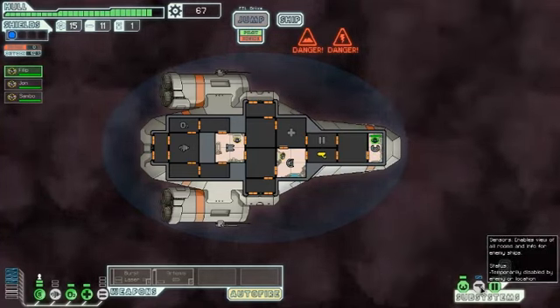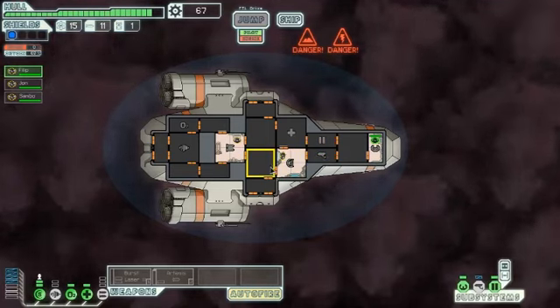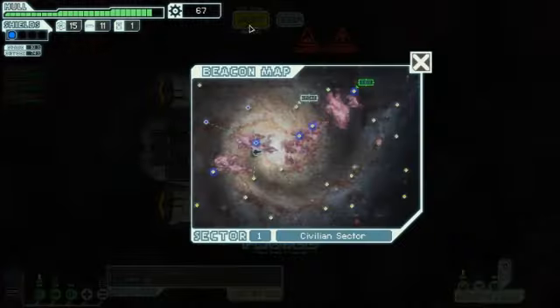This is steering, cameras, and doors. Right now the doors really only keep the atmosphere in. Power up the things so we can jump out of here. Nebula slows down the incoming rebel fleet.